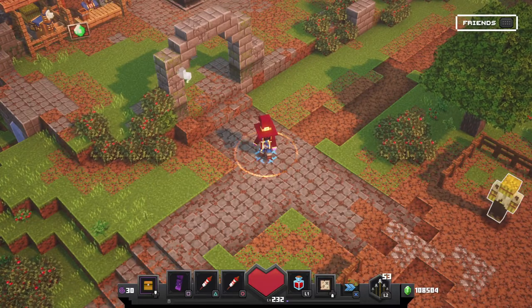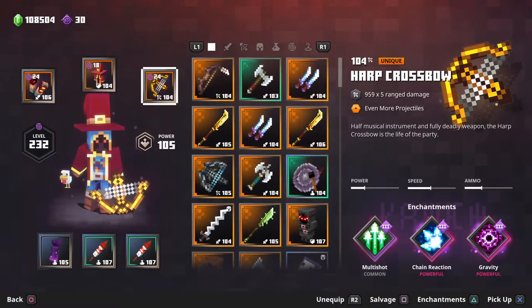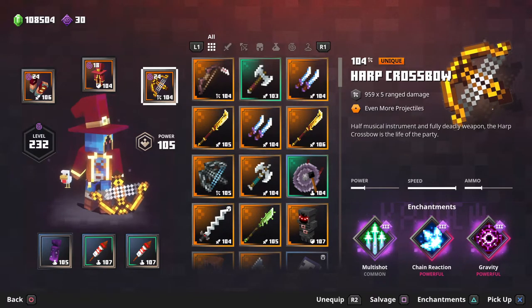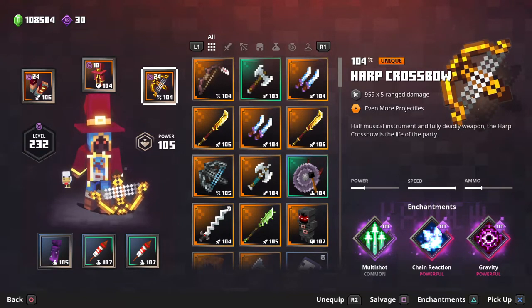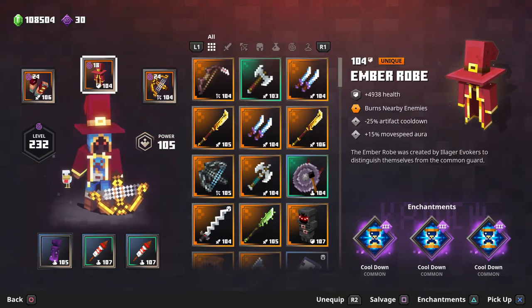What's up guys, bringing you a Minecraft Dungeons video. Today let's get started with the best class setup for high DPS — basically just killing a lot of mobs. The harp crossbow is probably one of the best bows in the game and one of the strongest DPS weapons.